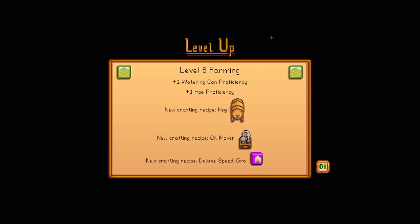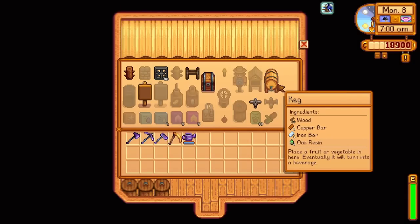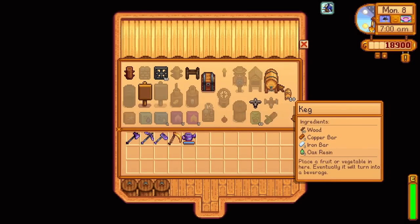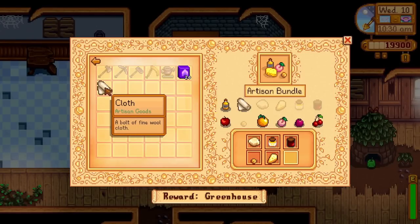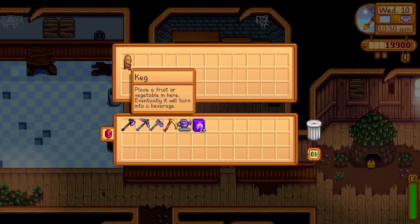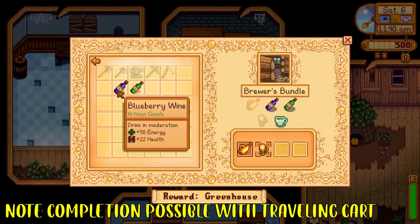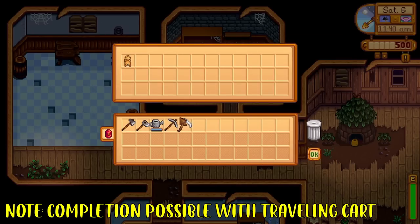Kegs are available at level 8 of farming. Once unlocked, you can craft every keg with 30 wood, 1 copper bar, 1 iron bar, and 1 oak resin per keg. You may have received one earlier as a reward in the community center for completing the artisan bundle in the pantry. For those who picked up the remix bundle as part of the 1.5 update, it's a reward from the brewer's bundle in the same pantry.